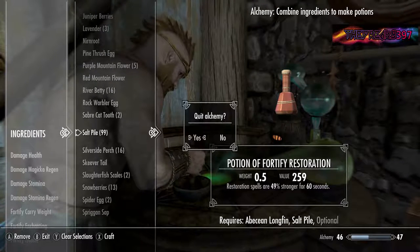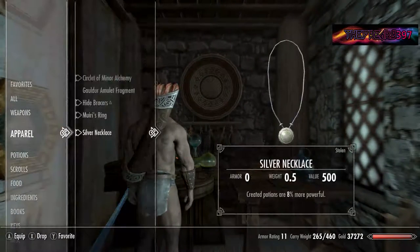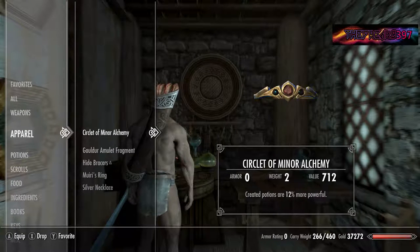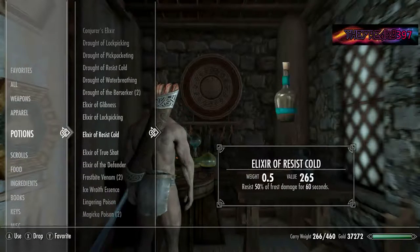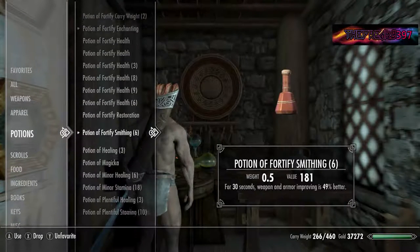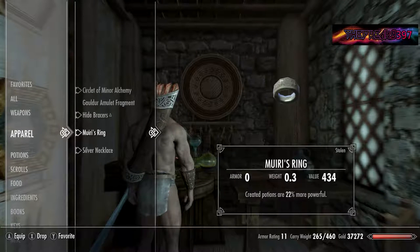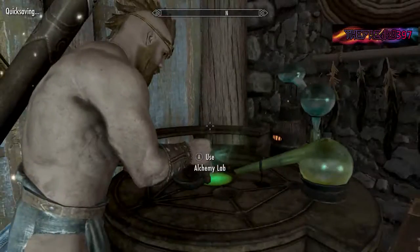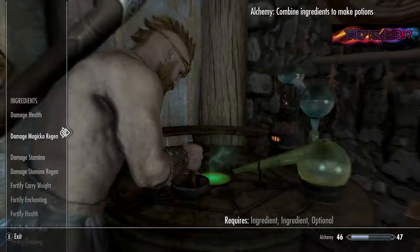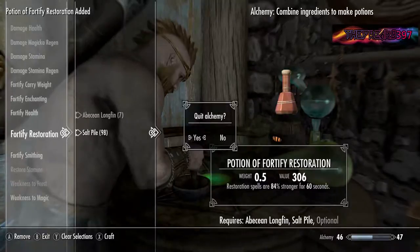What you're going to want to do is exit, unequip all of the items with increased potion power, then take the potion, re-equip all of your items — and as you can see, they are slightly increased. Make sure you always quicksave every couple of times, just in case the game glitches or you make a potion so strong it breaks the game, which I have previously done. As you can see, it's now 84% stronger instead of just 49%, so it's almost double the improvement.